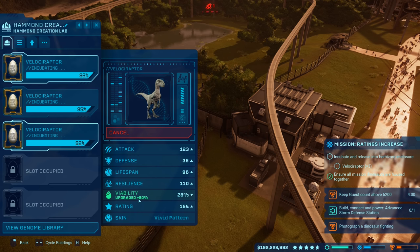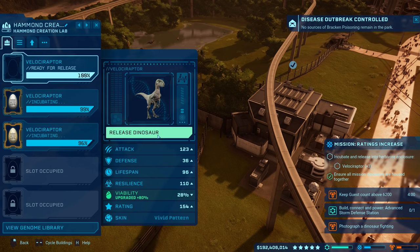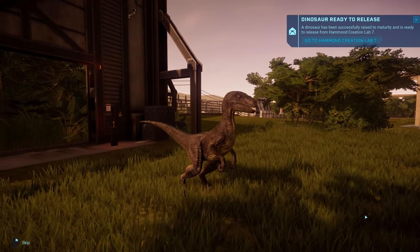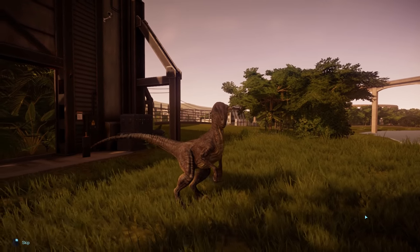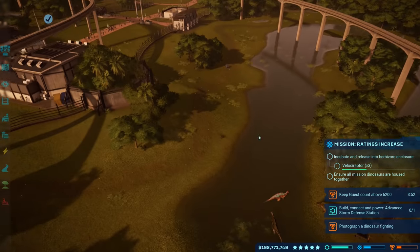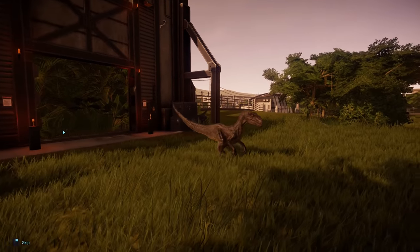Only a few more seconds until the first Velociraptor is done — once we release it, I'm sure our guest count is going to hit 6,200 no problem. No diseased dinosaurs detected, and the first Velociraptor is ready to go! I am very curious what this looks like with the vivid pattern — and of course we're going to have three of them. Okay — hold on, that looks super familiar to me. The Velociraptor looks like one out of a movie — comment down below if you know which one.